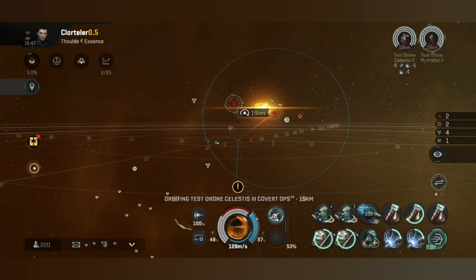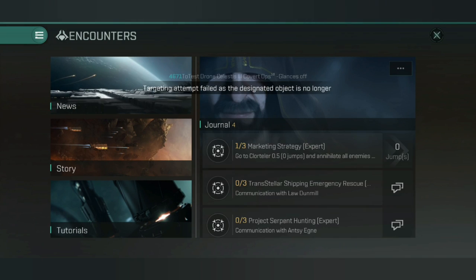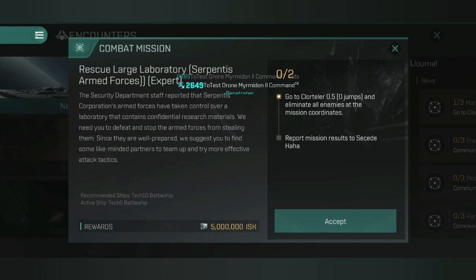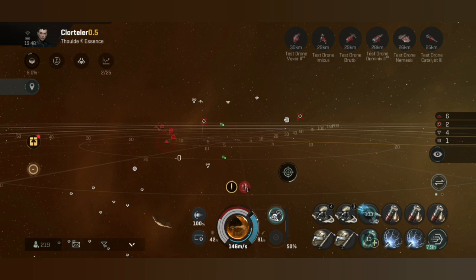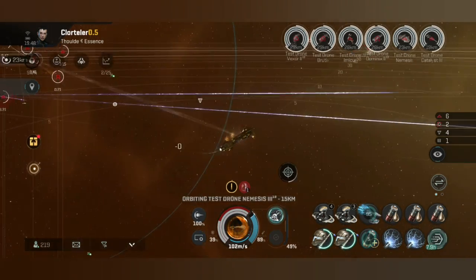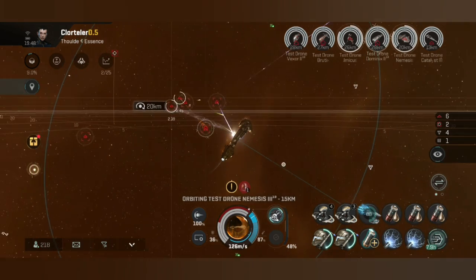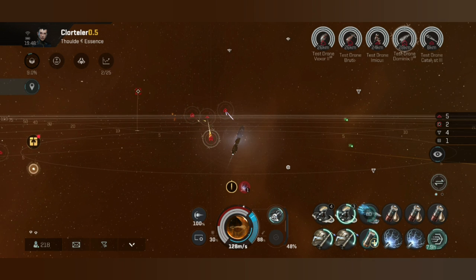The AI calculates your optimal orbit range based on multiple factors: your optimal range plus falloff, your NOS range, and your webs. In my case it's automatically orbiting at 15 kilometers, which doesn't bother me. That's also why I don't have a prop mod - with these lasers I've got tremendous range and don't need it. On the Mega and Mega Navy Striker I did have a prop mod, but I found I was moving too fast to hit frigates, which were often outside web range. I've taken the afterburner off my Navy Mega, which has good falloff - with two tracking computers, a tank, and three damage mods I can hit out to 35-40 kilometers and take out frigates.